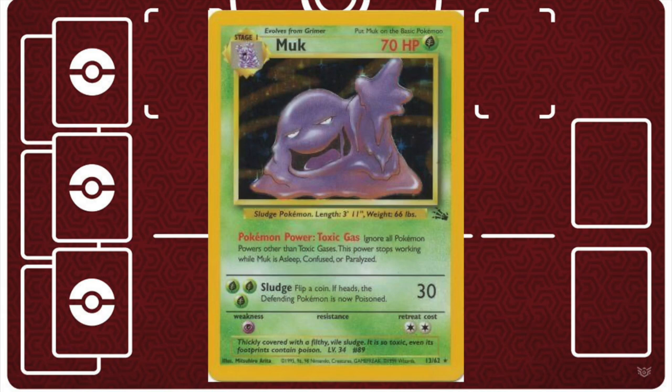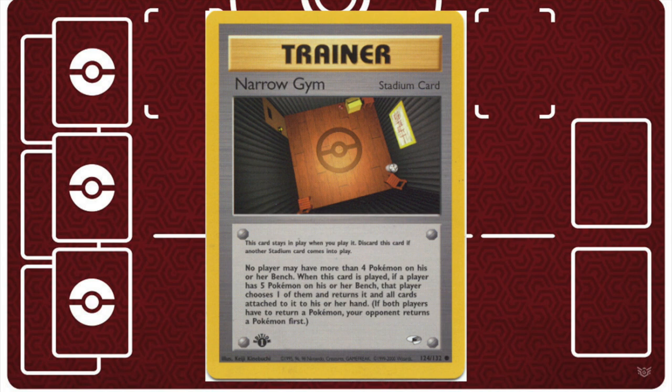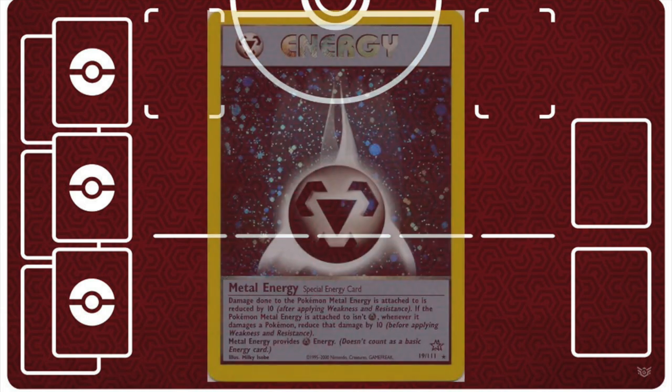You might think this deck relies on Electrode's power to stall, so it's just going to be disrupted by Muk like a lot of other base Neo decks. Well, Muk is afraid of two main things: Gust of Wind and Rocket Zapdos. This deck has plenty of both. So as long as Muk has 70 HP, it's going to be afraid of Electro Burn and it's not going to be a problem. Narrow Gym is another stadium that works pretty well with this deck, or you could use it alongside Minefield Gym. Using Narrow Gym early game limits the amount of Pokemon your opponent is playing, so when you're spreading damage it's going to stack up on fewer targets, meaning your opponent can't spread the damage around to lessen it amongst all their Pokemon.